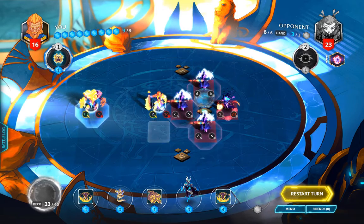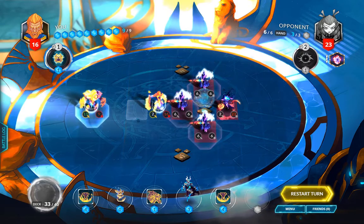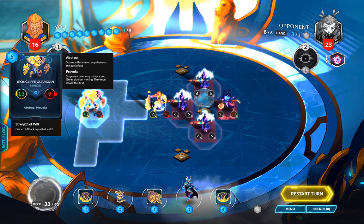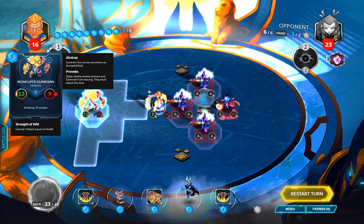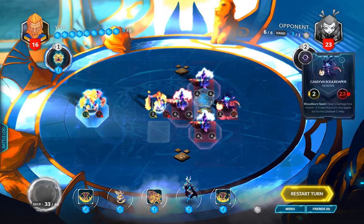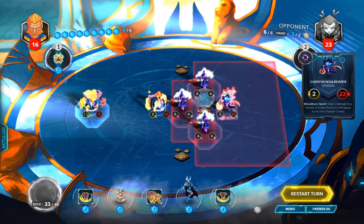Let's take a look at what we have. We've got Argeon with 16 health. He's provoked by at least one Klaxon, and then the Ironcliff Guardian who's been airdropped — well, he probably got moved — with 13 attack and 9 health. We're probably gonna have to find a way to move him over here, and that's why we're gonna get rid of all three, because he's gonna have to move up and hit Cassyva in the face.